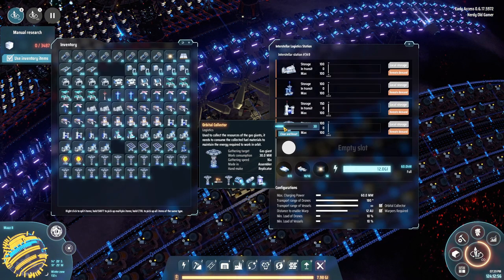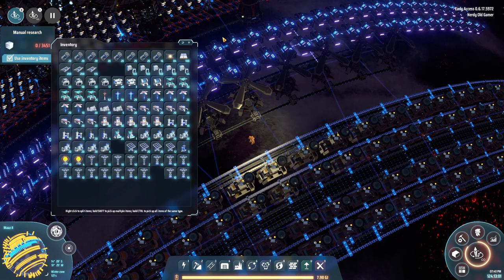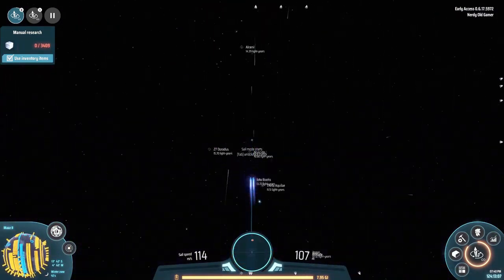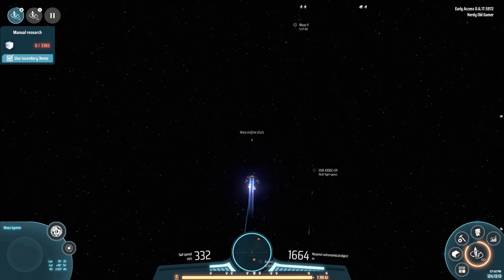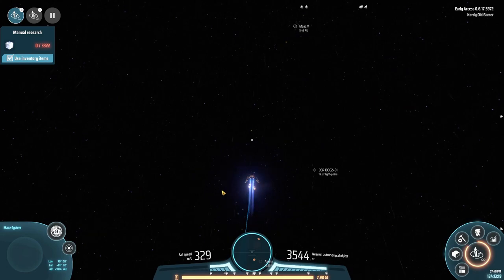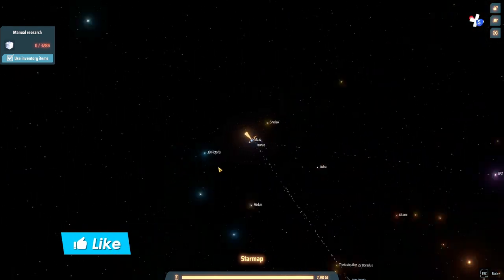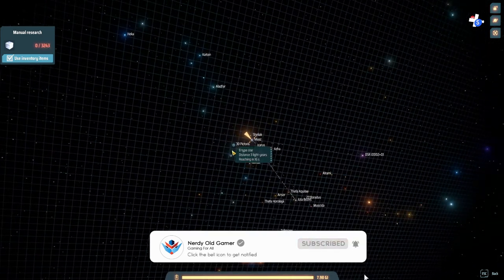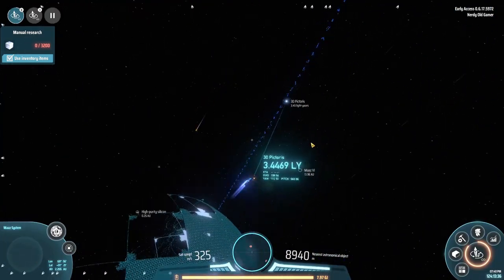Alright, did we get the next lot? Yes — let's just grab 20 and we'll head out. Where? Whoa, don't go yet — I'm not ready. I haven't found out where I'm going. Let's see, we want to start with 30 Pictoris. Let's go this way.